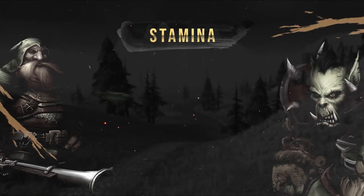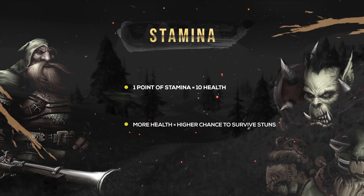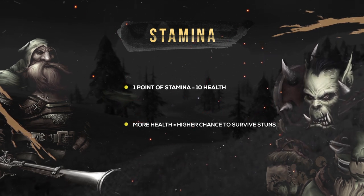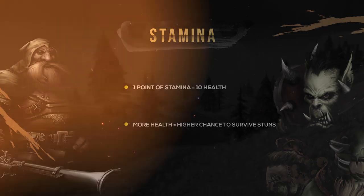Stamina is simple — 1 point of Stamina equates to 10 health. The more health you have in PvP, the longer you can survive, and the higher chance you have to survive stuns to then use your defensive cooldowns in order to turn a fight. Without a high amount of Stamina, you will simply die before you are able to deal any damage.